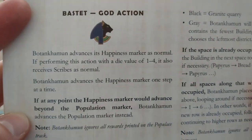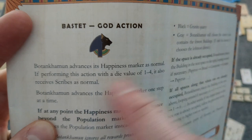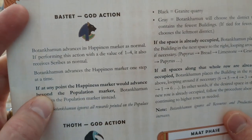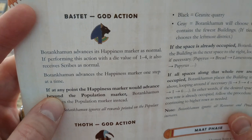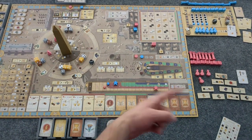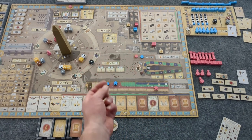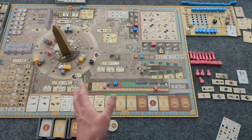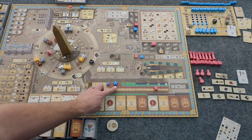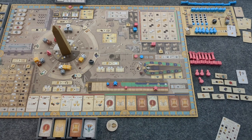Here is the issue I'm having right now: Bot in Common advances his happiness marker as normal, so he moves six. The instruction says Bot in Common advances the happiness marker one step at a time. To me that says two different things. But if the population is moving normally, the happiness should move normally rather than just one per action. I'm going to play it as one, two, three, four, five, six — especially since they can make giant leaps in their population.